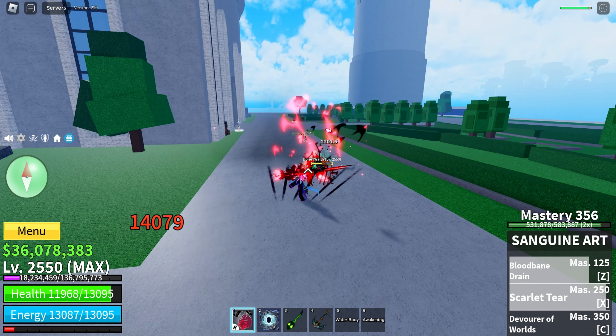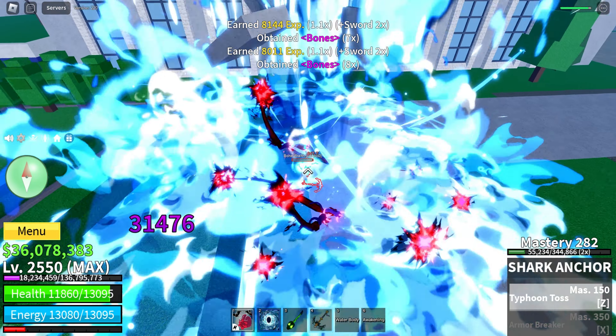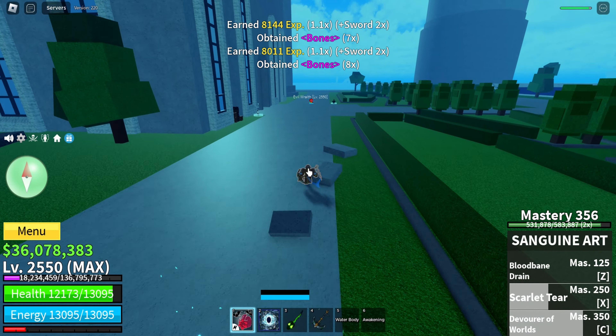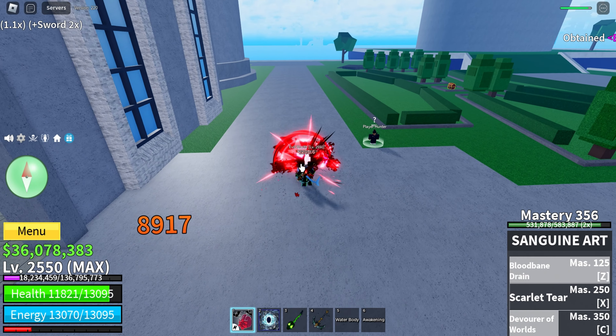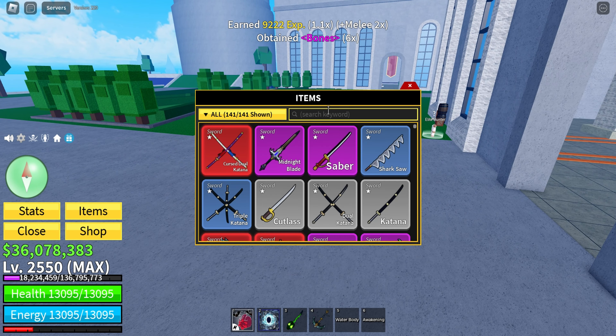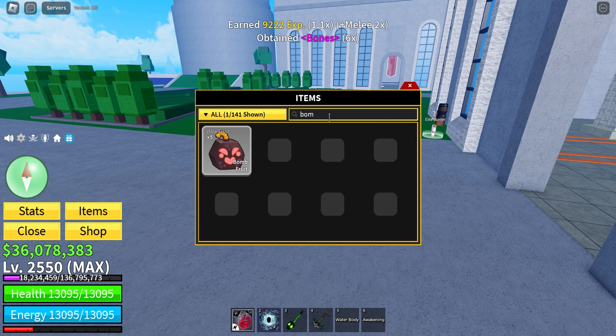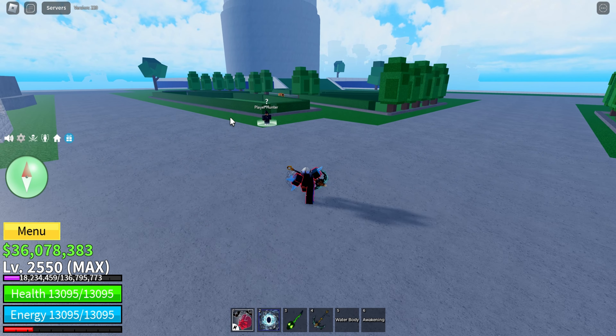There are also NPCs I have to fight — let me kill these quick. They also drop bones. So now let's kill this evil wrath. We just got a lot of bones from that — I had like zero bones probably. I think I just got like 50 bones just from that.